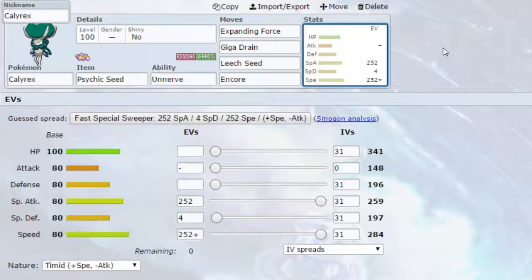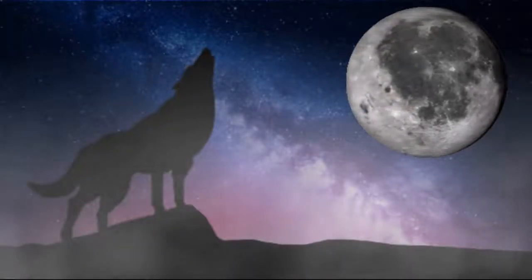For EVs, a couple of options: Max Special Attack and Max Speed with a Timid Nature, or Max HP and Max Special Attack with a Modest Nature. It's up to you how you decide to go for that one. Anyways, that is all for today — I hope you've enjoyed this. If you have, please like, subscribe and comment and let me know what you think down in the comment section below. I'll see you soon. Bye.